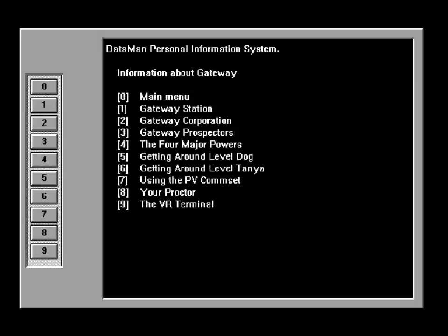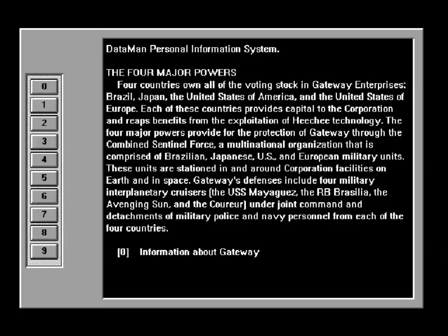So we have the four major powers. Four countries own all the voting stock in Gateway Enterprises: Brazil, Japan, the United States of America, and the United States of Europe — basically the EU, I imagine. Each of these countries provides capital to the Corporation and reaps benefit from the exploitation of Heechee technology. The four major powers provide for protection of Gateway through the Combined Sentinel Force, a multinational organization comprised of Brazilian, Japanese, US, and European military units. These units are stationed in and around Corporation facilities on Earth and in space.